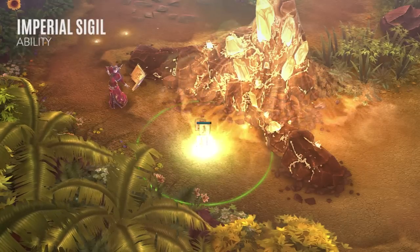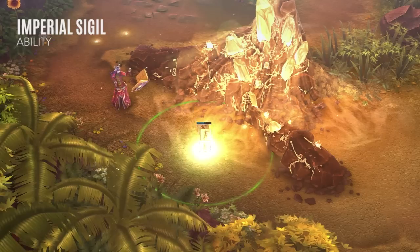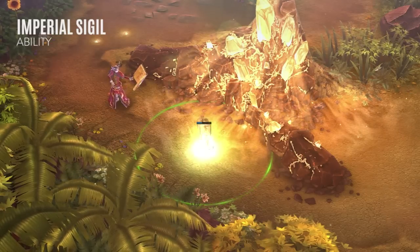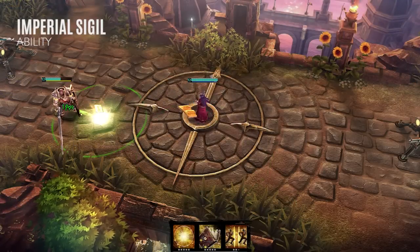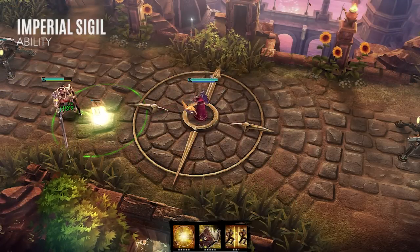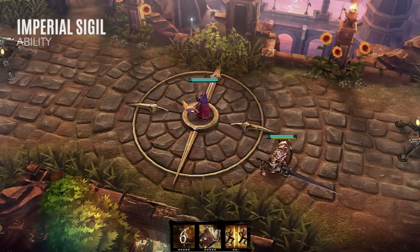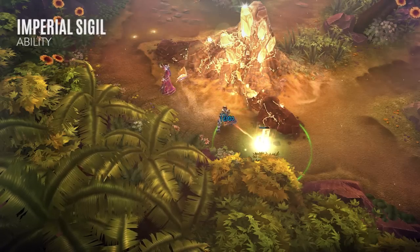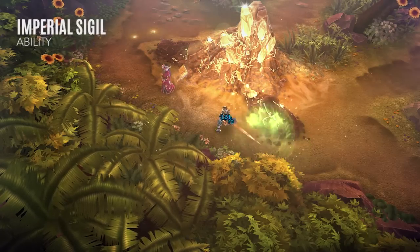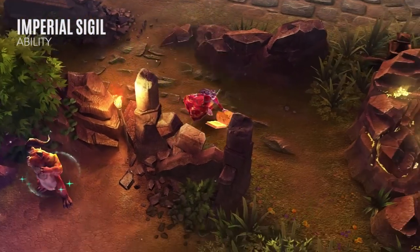Lyra places her Imperial Sigil at the target location, granting vision in a small area. Depending on where it's placed, the Sigil can perform distinct defensive and offensive roles. When placed near injured allies, the Sigil will automatically begin healing them. Once the Sigil's life force is fully consumed, or when Lyra reactivates the ability, it provides a burst of healing and movement speed to affected allies. When placed near enemy heroes, the Sigil will automatically begin damaging them, before dealing a burst of damage to all enemies when it expires. I recommend learning and upgrading this ability first, then taking its overdrive.